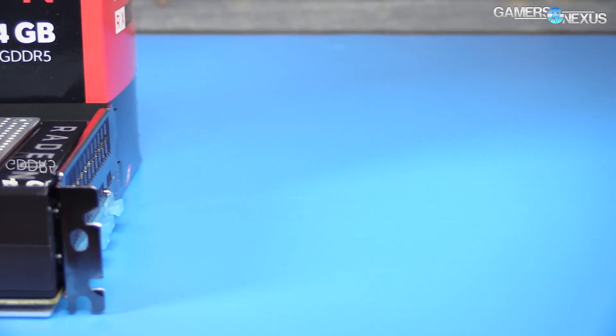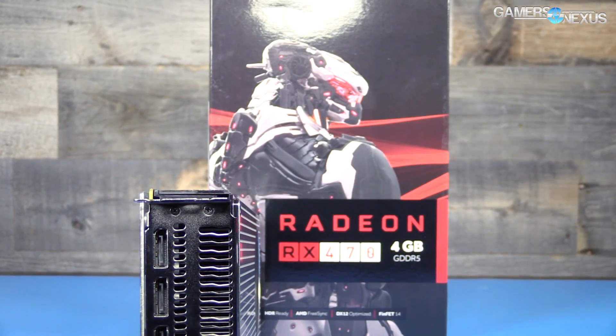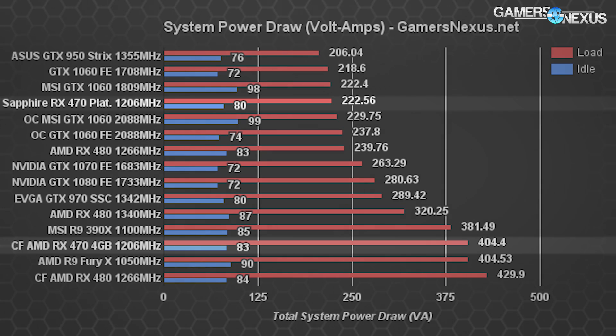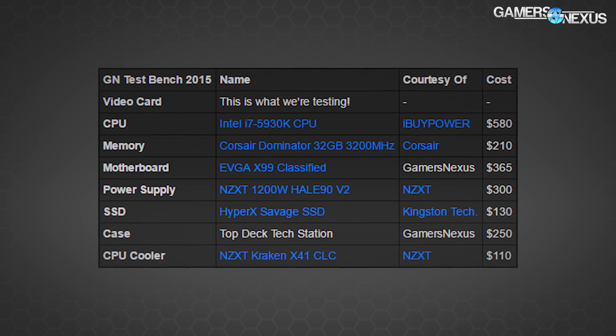For power draw, we're looking at apparent power draw in volt-amps as measured at the wall — system-level power draw comparing deltas between configurations. The system power draw with a single RX 470 4GB Sapphire Platinum Edition was about 222 volt-amps under full load, with idle at about 80 volt-amps. The RX 470 Crossfire setup consumed 404 volt-amps at load, or 83 at idle — nearly 2x the load power draw of a single card, consistent with most multi-GPU setups. The system used is on screen now; you can read the full test methodology in the article linked in the description.